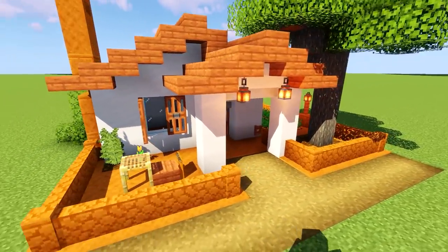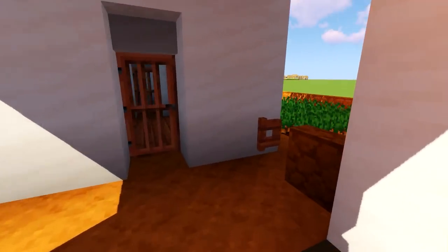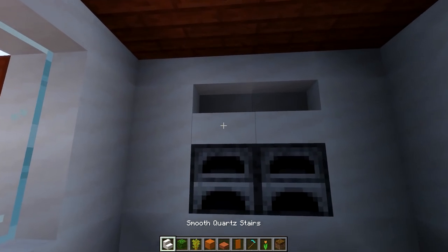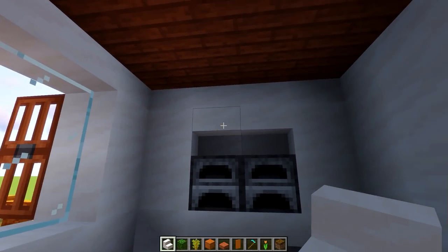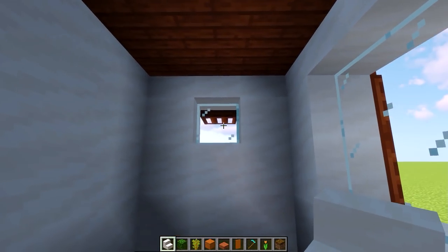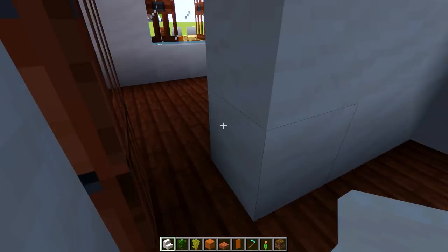Obviously we could place more stuff in the back areas — more farms, more decoration. It is simple but it just works, I think. Let's close off the interior a little bit. Maybe add a range hood shape or something in the kitchen area.